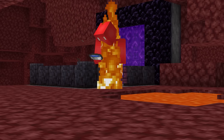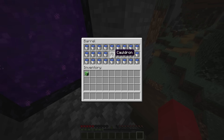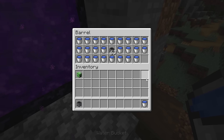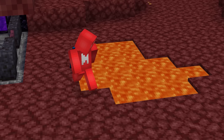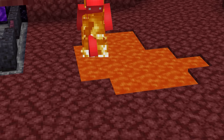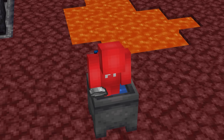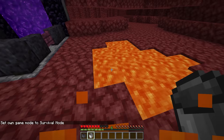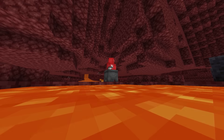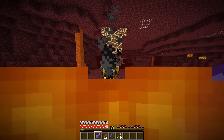Number thirteen: water in the nether doesn't mix — no surprise there. But for some reason, when you put water inside a hot metal cauldron, it doesn't evaporate. It's entirely possible to place your water cauldron inside your nether base and completely extinguish yourself from any and all fires. While it's not as versatile as a full water source block in the overworld, in a place as dry as the nether, you'll take what you can get — especially if you just caught a blaze's fireball five seconds ago.